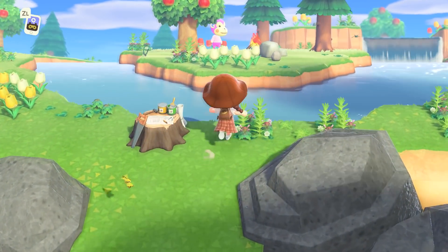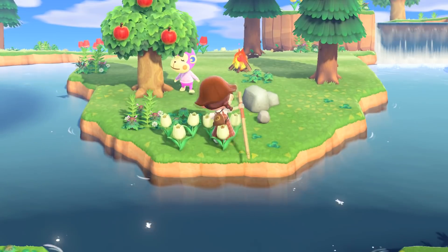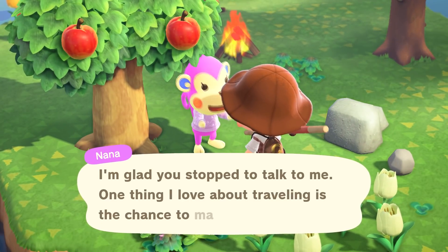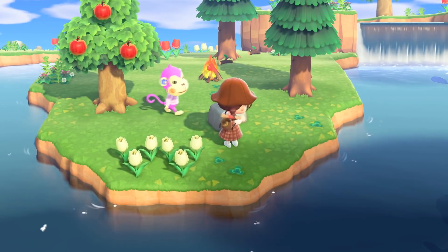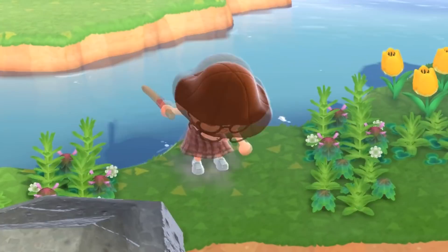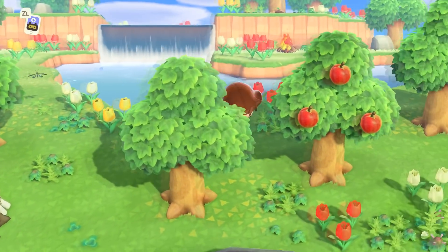We're on island number one and I see some pink — it's Nana. I think I saw her when I was hunting for my starter three. I like her, but we don't need her on our island, so on to island number two.